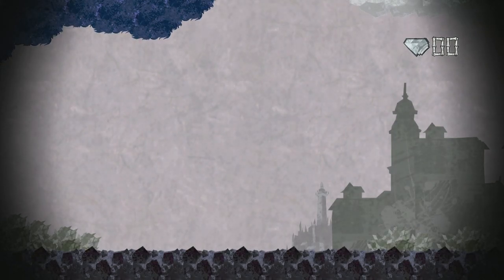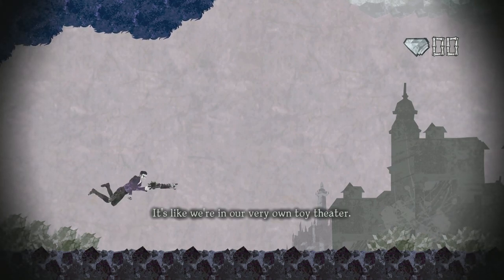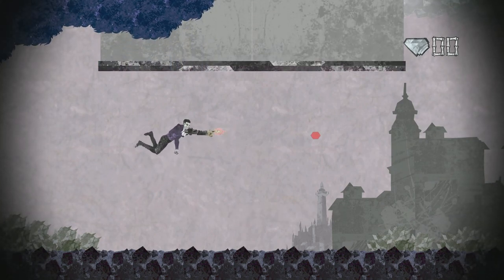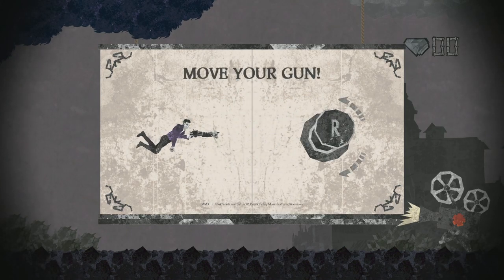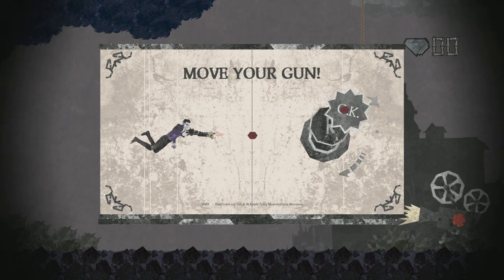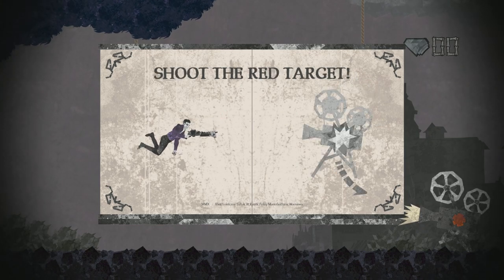Oh, hello. Look at this - we're in a paper world. It's like we're in our very own toy theater. No one toys with me. What is this? How to play might be nice. Use the normal shot. Try the light shot. Shoot the red target.